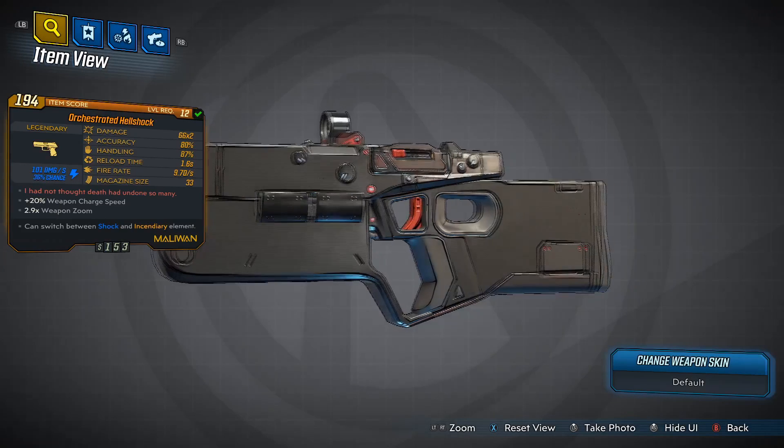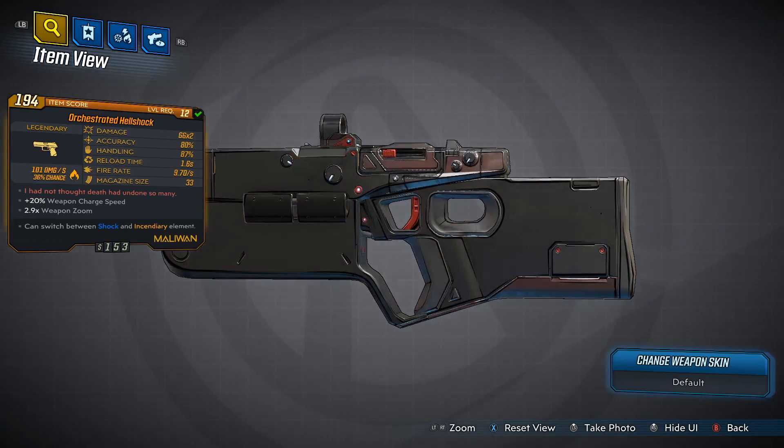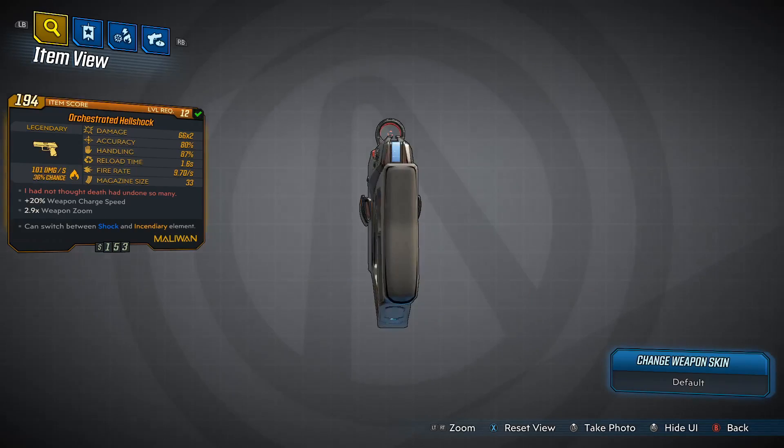The red text reads: 'I had not thought death had undone so many,' which I think is a Dante's Inferno quote — don't quote me on that though. There's a 20% weapon charge speed on this one, and a 2.9x weapon zoom.